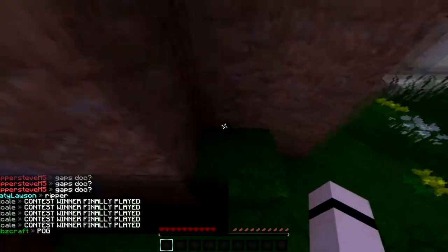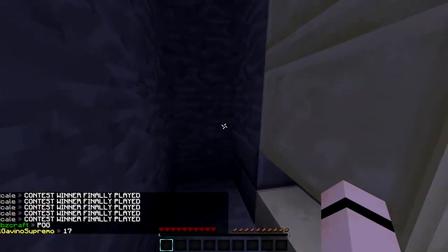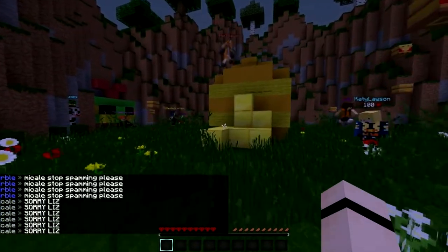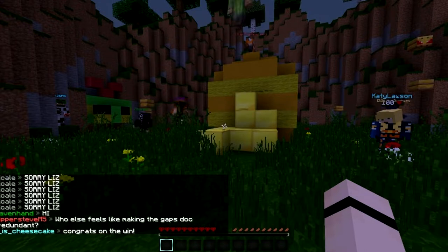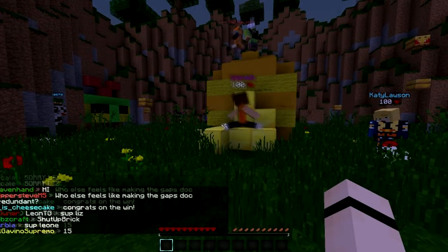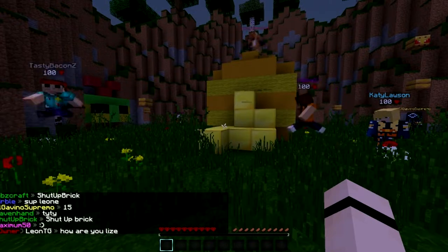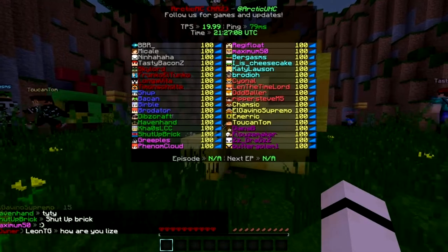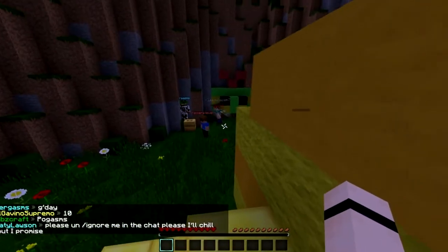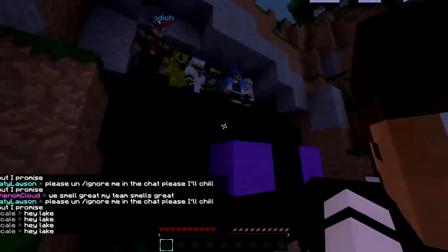Green team we have Tyler for, returning from not as far back as you think, and Cave in Hand who finally decided to play after winning a contest way too long ago. We have Mark and also Shut Up Brick. Pink team we got Gripples, Venom returning from a little bit ago, Reggie, and substitute player Max 50. Aqua team we have Bergasms returning from a very long time ago, new player I Is Cheesecake aka Lake, Katie Lawson, and Brodio.